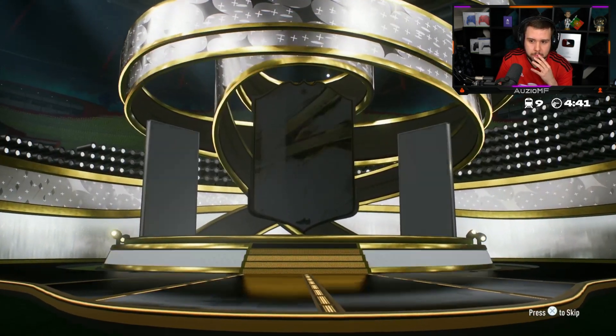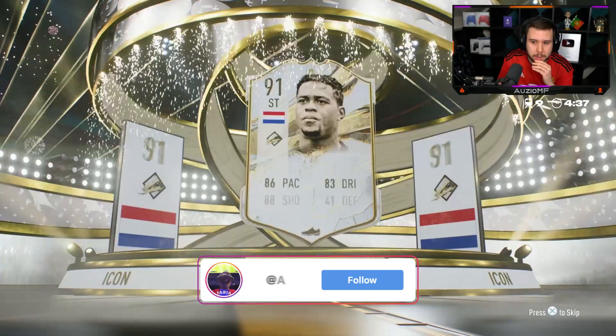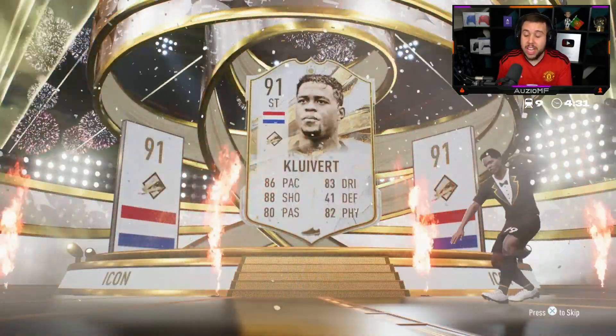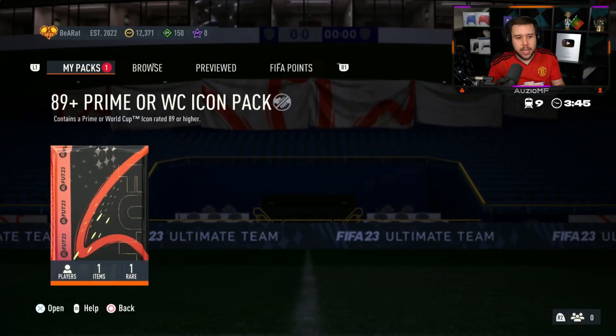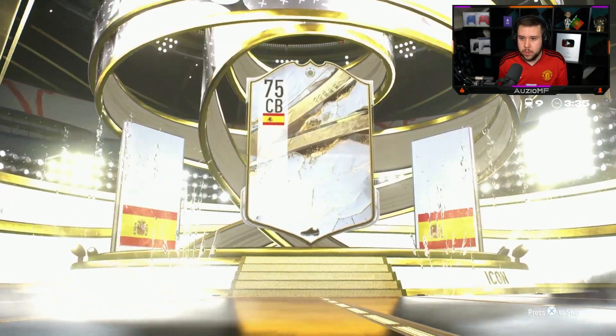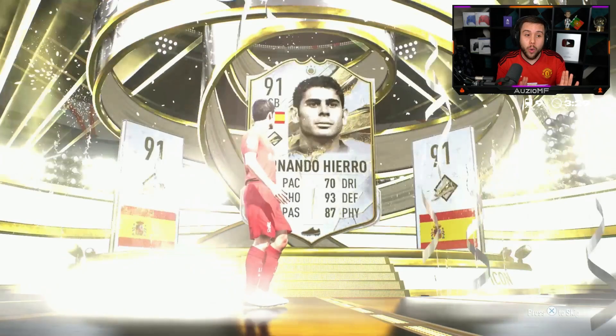He's got a prime center forward striker — who is it? It's gonna be Clivert. It's another L, another one. EA, you cannot make it this expensive and give away this many L's in a row. There needs to be a big W. Center back — oh dear, whoa whoa whoa.